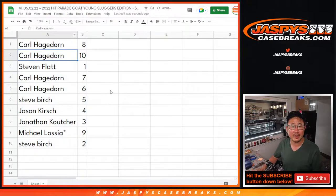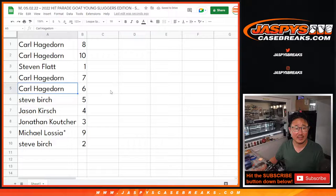All right — Carl with eight and ten. Steven with one. Carl with seven and six. Steve Birch with five. Jason with eight. Jonathan with three. Michael with nine. And Steve Birch with two.